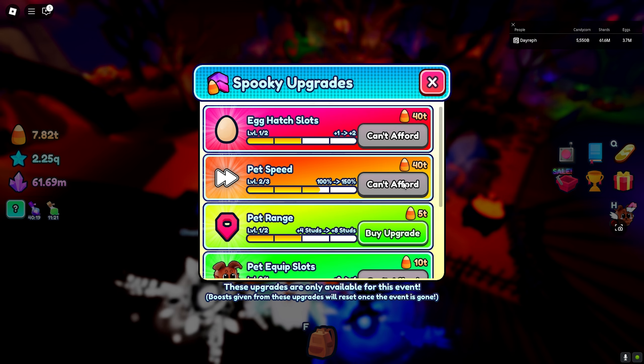I know we got potions somewhere in here - I don't know where that is. Let me activate my candy corn - better candy corn, yes, give me more. This doubles my luck for 20 minutes, that's pretty interesting not gonna lie. But I still haven't found the potions - where are the potions at?